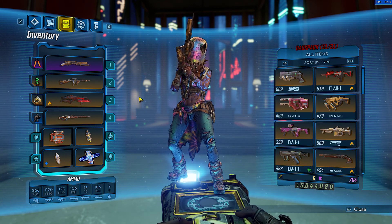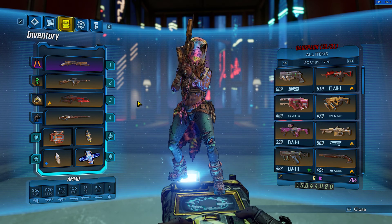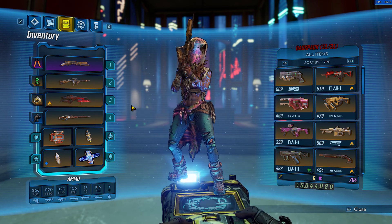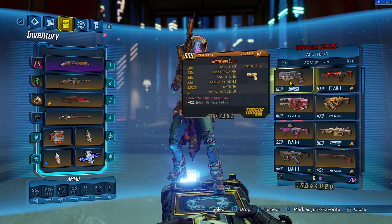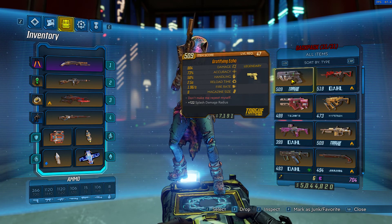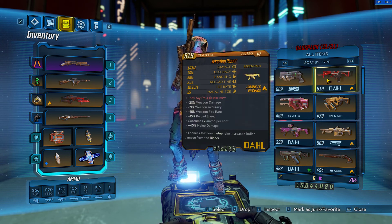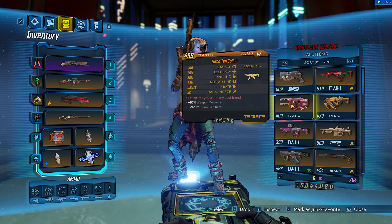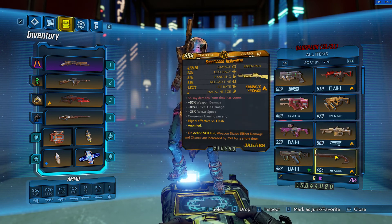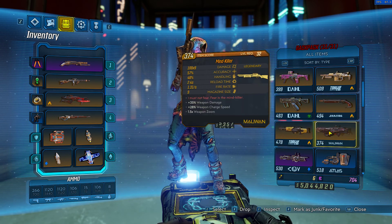I'm going to show you guys quickly what kind of guns he drops. He drops pretty much every gold weapon in the game. A quick rundown of guns he drops: Torgue, Dahl, Maliwan — I don't think I've gotten any Hyperion guns from him — also Jakobs and all that. I got a pistol called the Gratifying Echo, an SMG called the Adapting Ripper Turbo 10 Gallon, a Torgue Burning Potent Alchemist, a Jakobs shotgun, and a Torgue shotgun — the Boring Gun.